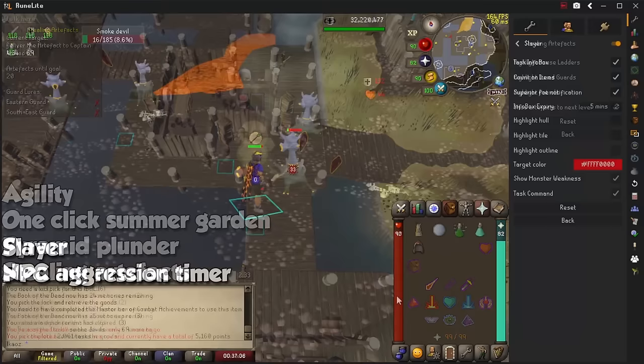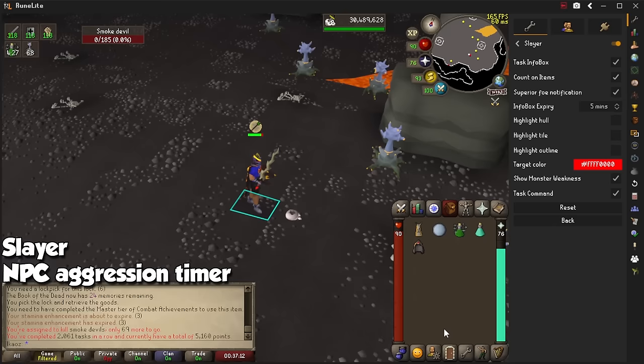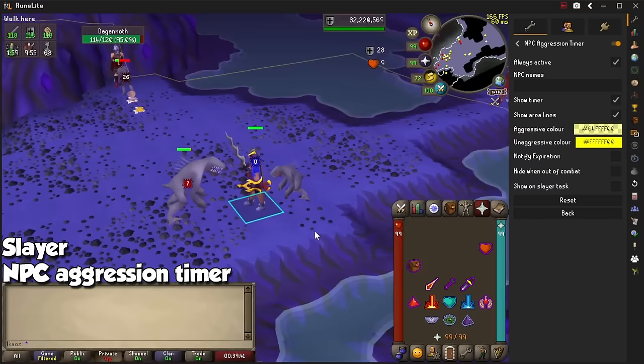For Slayer, we have a plugin simply called Slayer, which will give you important information in the timer section relevant to your current task. NPC Aggression Timers goes well with AFK tasks and shows you the area for which monsters will be aggressive. After 10 minutes, leave the outlined area and come back for monsters to attack you automatically once again.